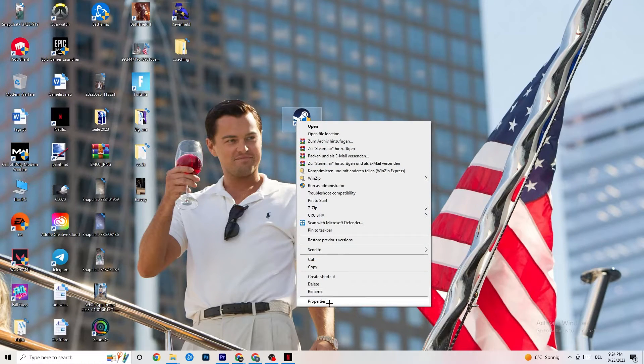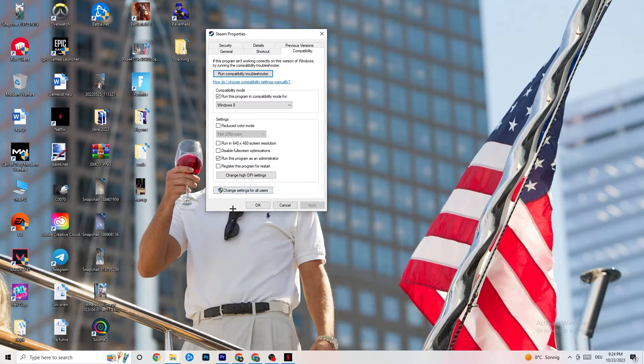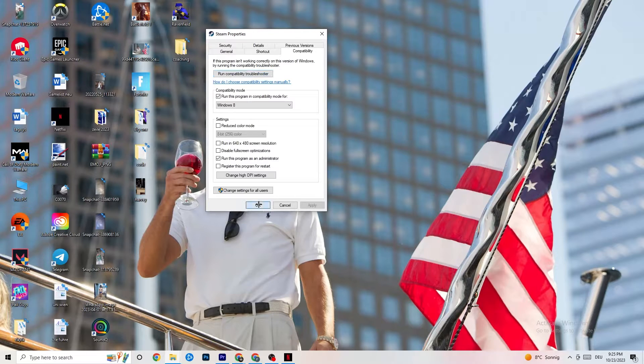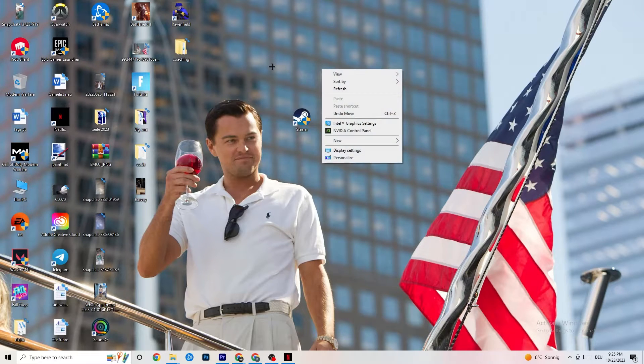If it doesn't fix it, right-click your launcher shortcut again, go to Properties, then click on Compatibility. Copy these settings: enable 'Run this program in compatibility mode for' and select the latest version of Windows available. Disable Reduced Color Mode, disable Run in 640x480 screen resolution, disable Full Screen Optimizations, and enable 'Run this program as an administrator.' Click Apply then OK. You can also do the same for your game shortcut, then restart your PC.